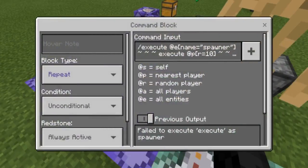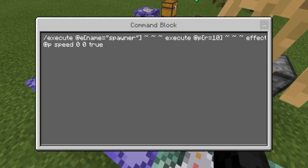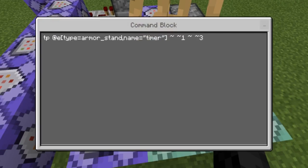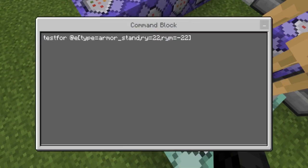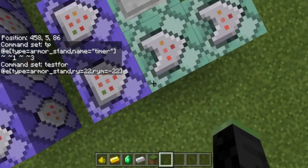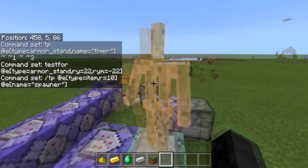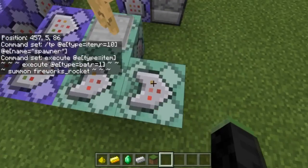This one right here is going to be doing execute at entity name equals spawner, execute at player within 10 blocks, effect at player with zero speed. So it's basically going to test when a player is within 10 blocks of the armor stand named spawner. Whenever that is happening, it will activate this armor stand — which will spin it at a rate of 3, which is named timer — to just spin around in a circle. Whenever it's looking in this direction, it will test for when that armor stand is looking in that direction, which will then activate that one. This one will teleport the item within a 10 block radius so all the ones that go out of the dropper will teleport to the spawner armor stand. And then this one is executing at entity and summoning a firework rocket at the bat, so whenever an item is within one radius of a bat, it will summon a firework — that's what gives the cool effects.